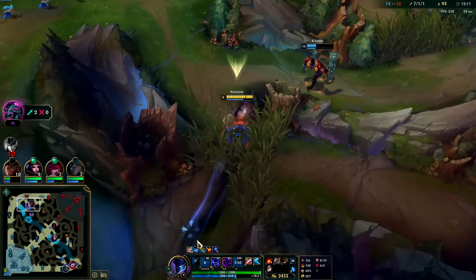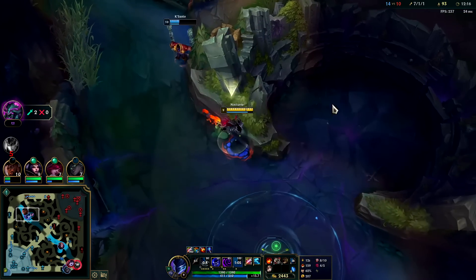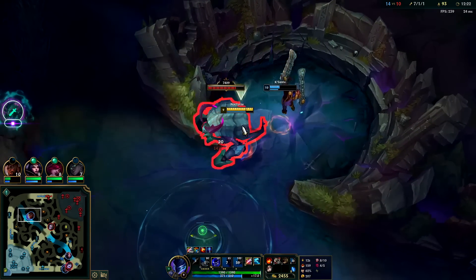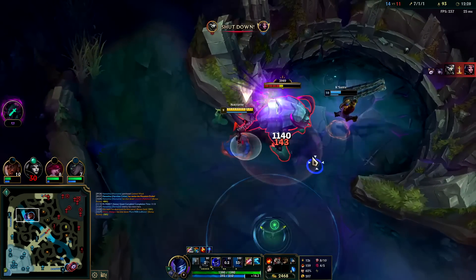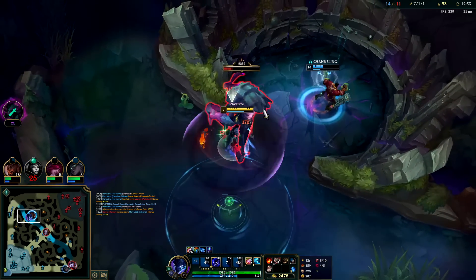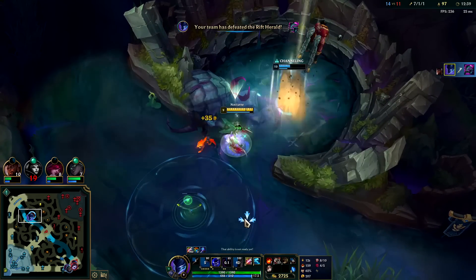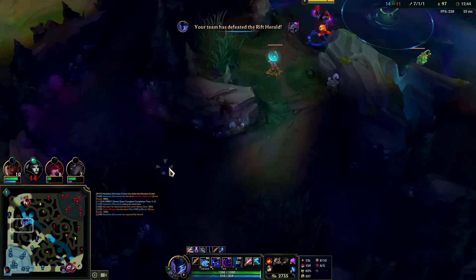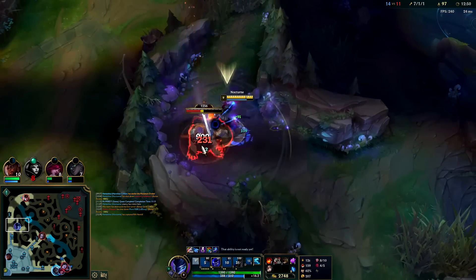Playing lethality-heavy builds in general right now is rough — the only exception is Eclipse, which is genuinely really good. Rengar did end up getting a kill mid there. I'm thinking about getting tier two boots and a full item on this back, or just buying Jak'Sho straight up.